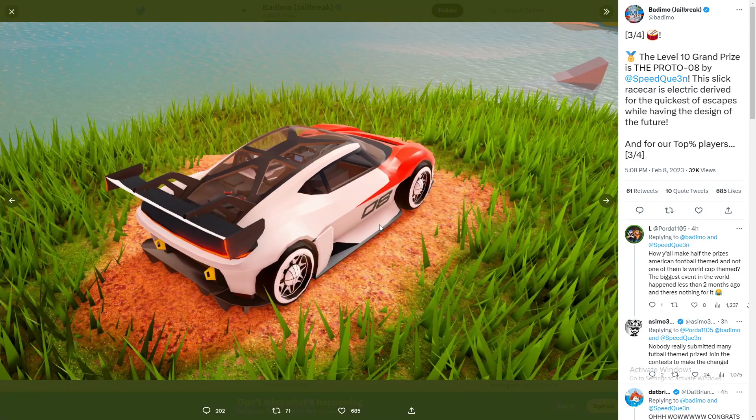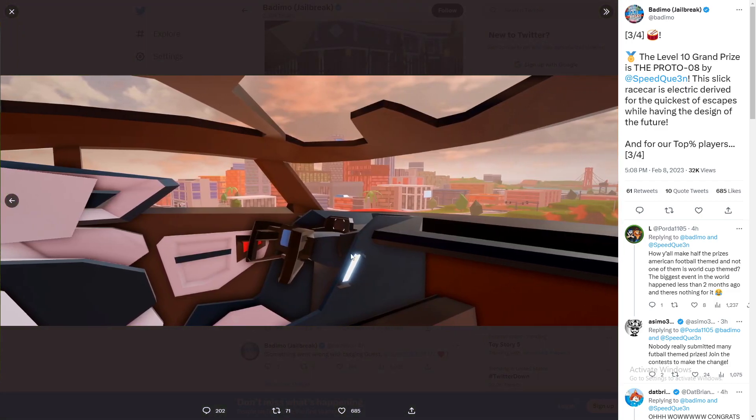Here's another picture of the car on the Spring map. In addition to Season 14, the map will be turned into a Spring map, which I can't wait for. This is what the car looks like in-game, and you even have an interior view with a steering wheel, seat, and a digital speedometer — it looks absolutely amazing.